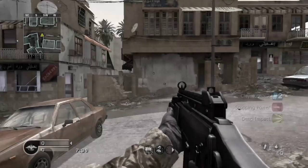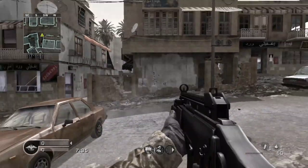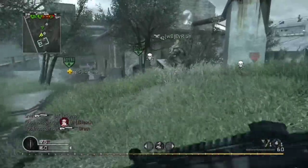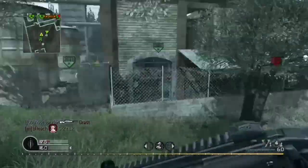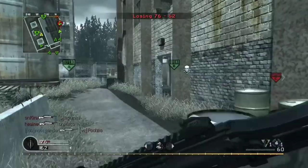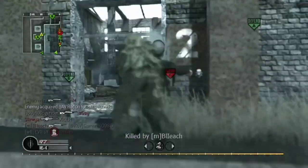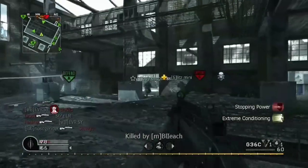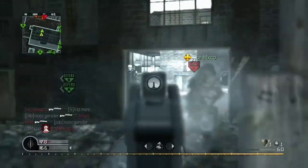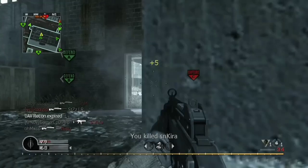The next assault rifle is the G36C. It is modeled after the Heckler & Koch G36C. In multiplayer, the G36C is unlocked at rank 37. In split screen multiplayer, it is available in the Warfighter class. In old school mode, it is available on 8 different maps: Block, Broadcast, Chinatown, Crash, Creek, Overgrown, Pipeline, and Vacant. It has an RPM of 759 rounds per minute and an ammo capacity of 30 rounds, 60 in old school mode.